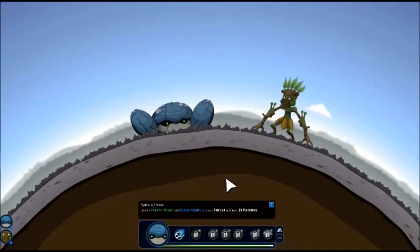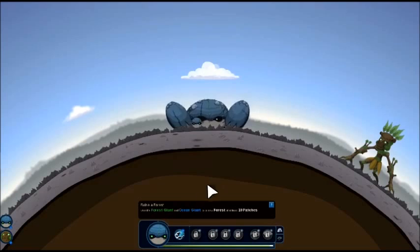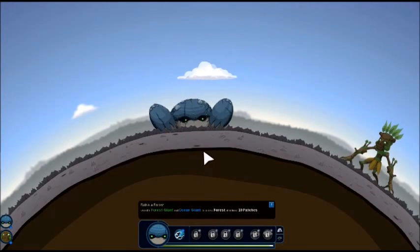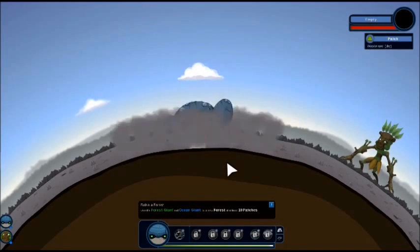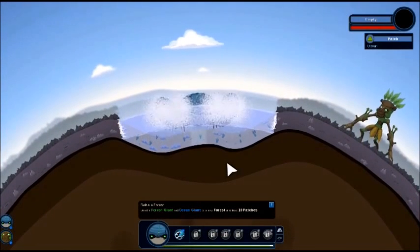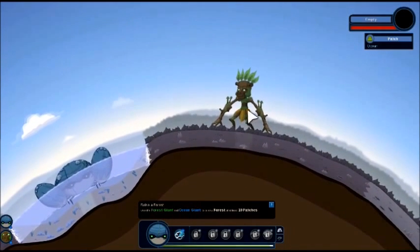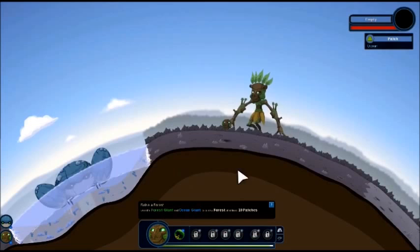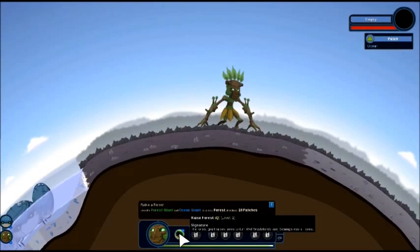Simple enough. Let's move the ocean over here. Please forgive me if I'm misreading - the font is a little small. Let's start an ocean right here. The ocean giant just made a little ocean for us. Now let's move the forest giant over and make a forest - he has a little forest power, raise forest.